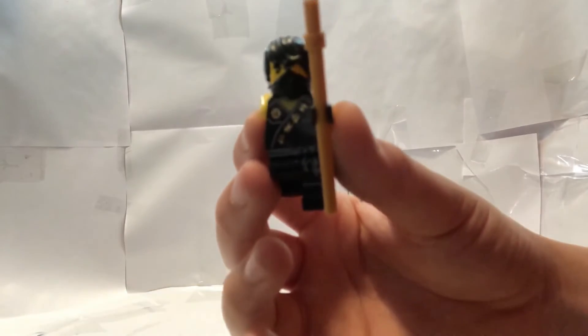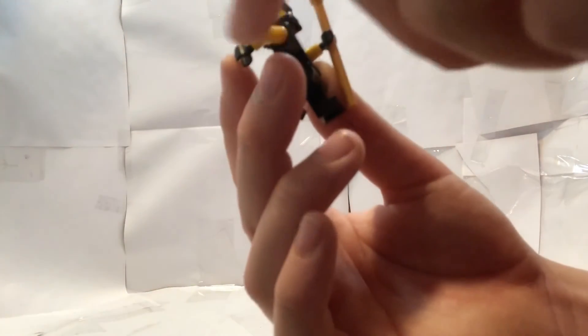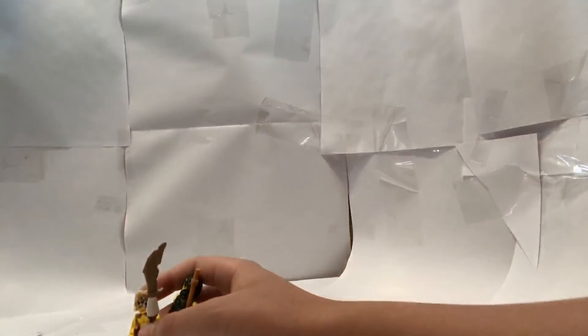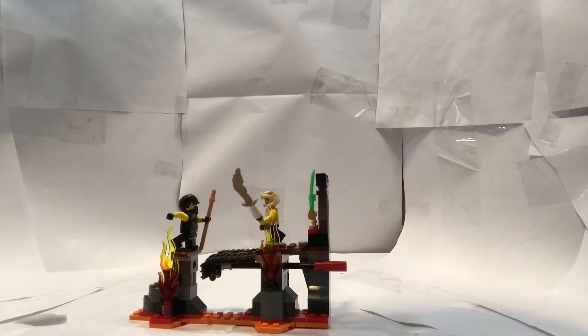This guy's sick. He has no alternate face print. He's just got this Master Wu star piece, some normal yellow arms, and just some black hands. That's Tournament Cole. That's going to end it off for the minifigures and for this video. It was really fun to make — I hope you enjoy it. I'll see you next time on Juice Bricks. Goodbye.